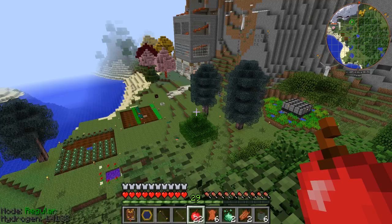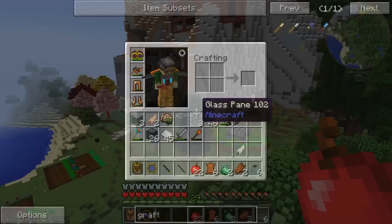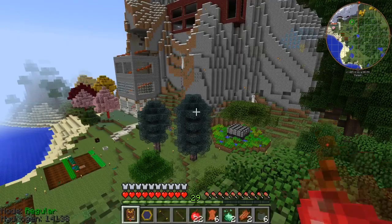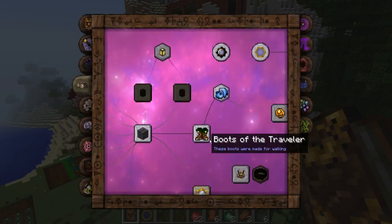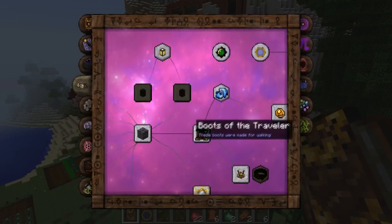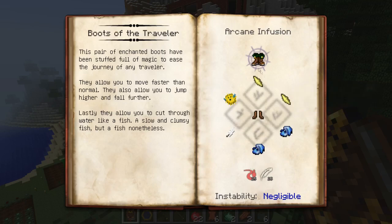Hey everybody, Walker here. Welcome to episode 11 of season 3 of my modded Minecraft let's play series. Today we're going to make ourselves boots of the traveler, because I'm tired of running slowly. I love the boots of the traveler and so should you — we're gonna make it.